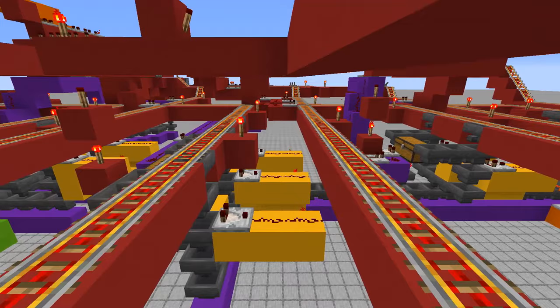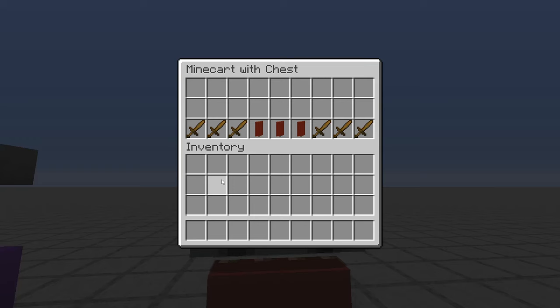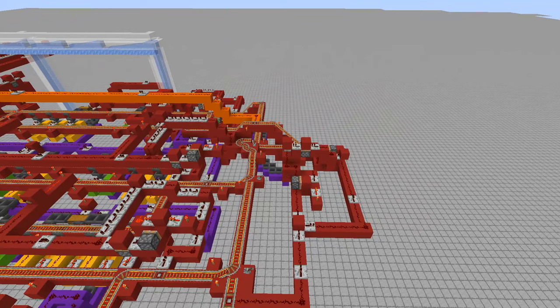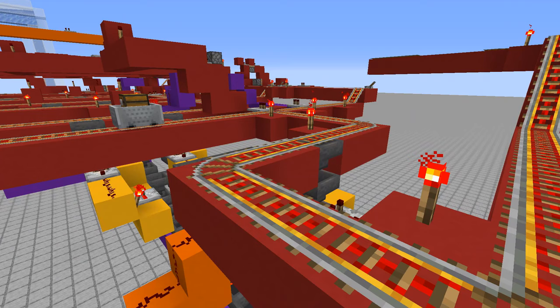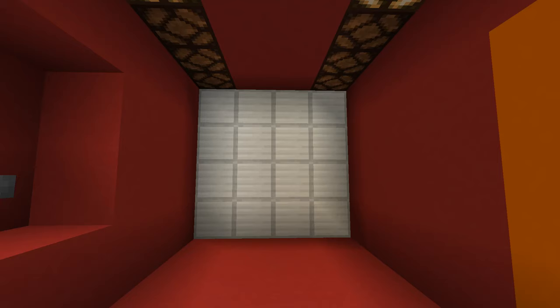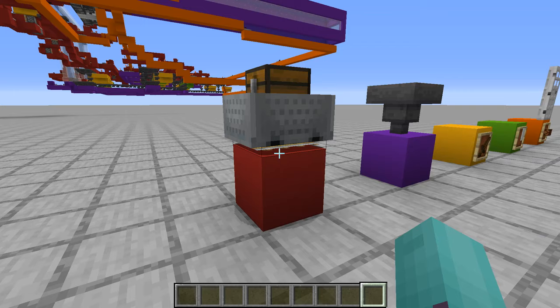But in the last row, there is a difference. This row is divided into two pieces. The first piece checks all remaining items except the last one. If there is a wrong item, the minecart will not have permission to go to the second part and will be sent to the reset section. In the second part, the last item will be checked. If this one matches up with the passport, the door will be opened. After that, the minecart will be sent to the reset section and be prepared for the next time.